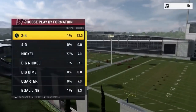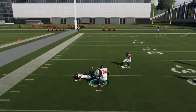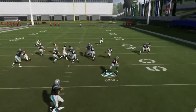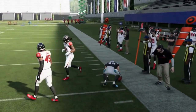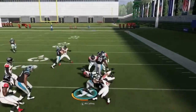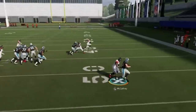Next up, we've got the Stretch Alert X Lookie. You can throw this ball back against the grain. It's essentially a stretch play with a pass play attached to it — you just have to hold X if you want to pass instead of running the stretch. Against man coverage, running to the side without a cornerback makes the most sense if you have the outside edge. Otherwise, throw it back across your body. Both are decent plays — you just have to see what the defense is reacting to.